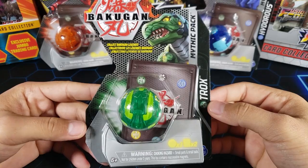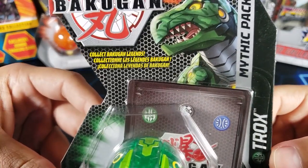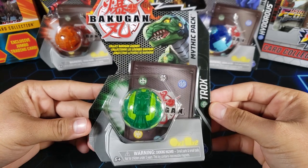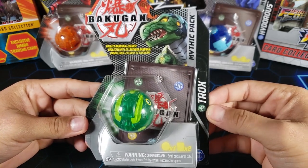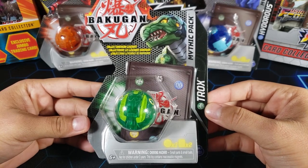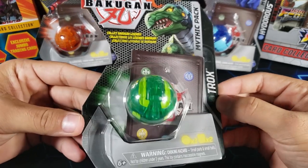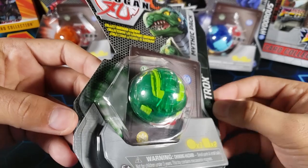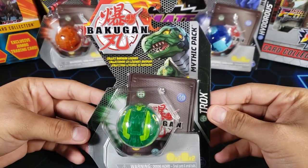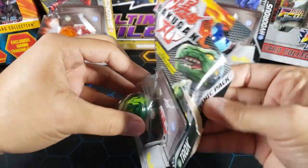But now let's open up this Mythic Ventus Trox. This is one of the Bakugan Legends, as you can see right there. It is a mythic pack. These mythic packs are meant to bring back old Bakugan from Battle Planet and make them better — better stats, better looks. Already the look is looking a lot better than the original, but we'll see about that.